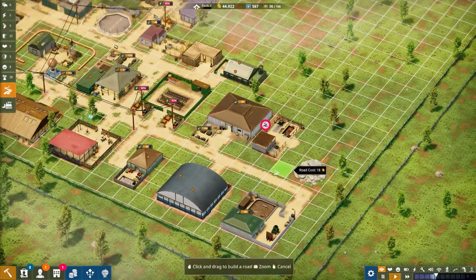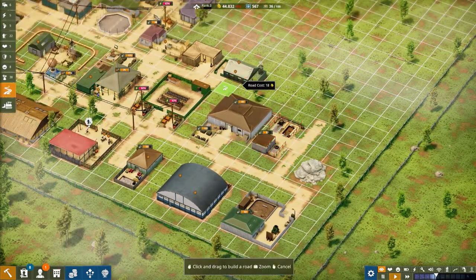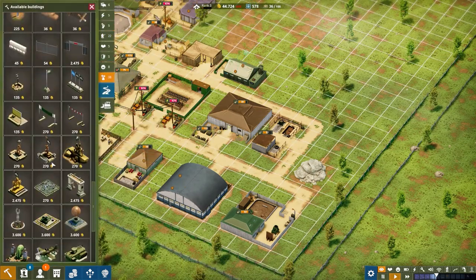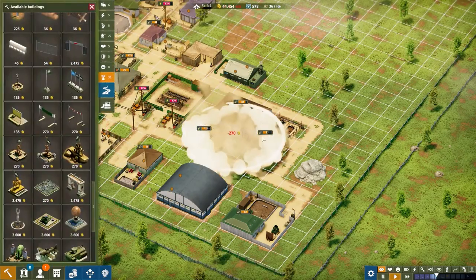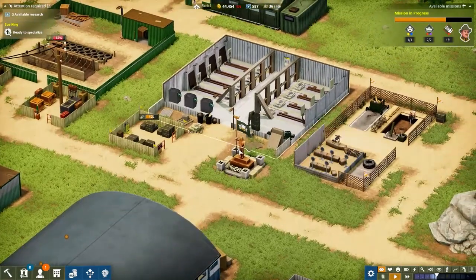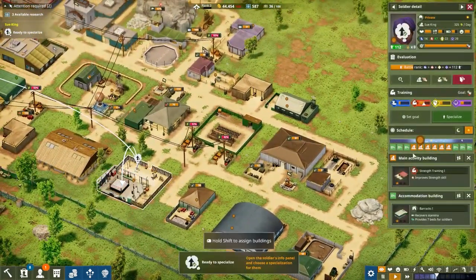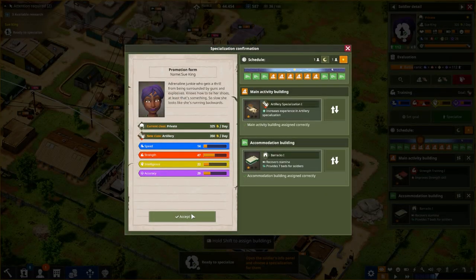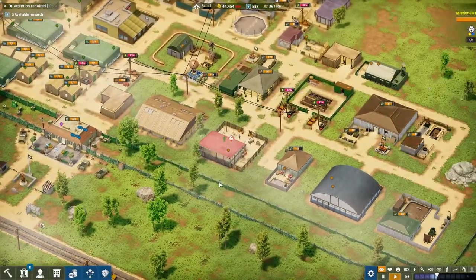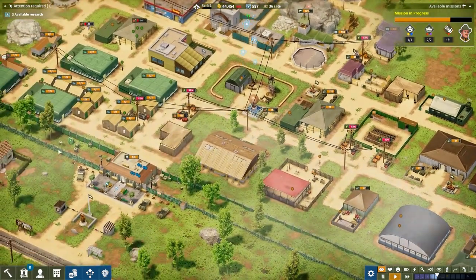We'll place a road along here and we can build back here, and it also means we can put something in the front. If we want to place some of these statues then we can - I don't know if it has any tangible benefits. Let's just accept the artillery training here - they're going to go to artillery specialization. Do we want some more recruits? I'm not too sure.